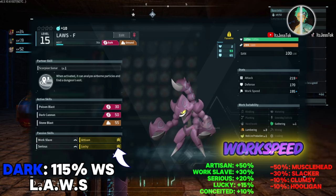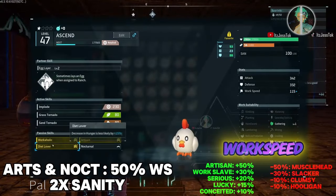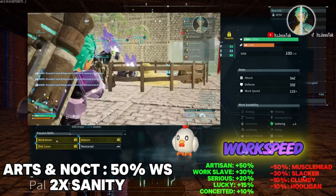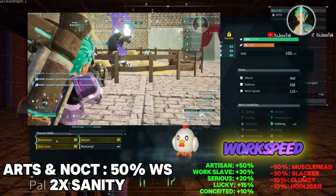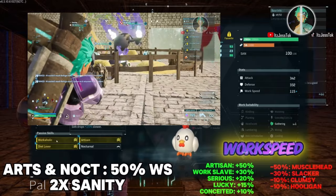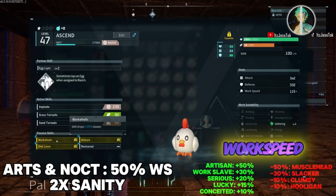When it comes to dark pals, they don't need Nocturnal because they naturally don't sleep. So you put on Lucky, Artisan, Work Slave, and Serious — that's 115% more work speed, which is pretty impressive. These can easily be replaced if you can obtain a Lucky, or if you don't have enough cake to breed, just slot in Workaholic or Diet Leveler because they are sanity reducers at a lower rate. These are for ranch pals specifically.